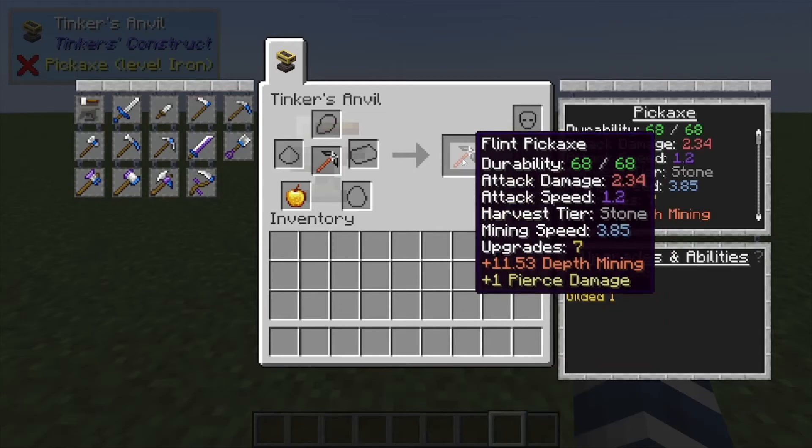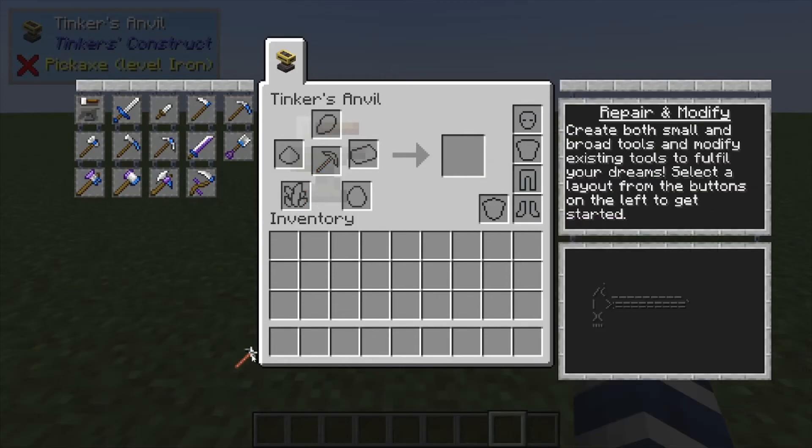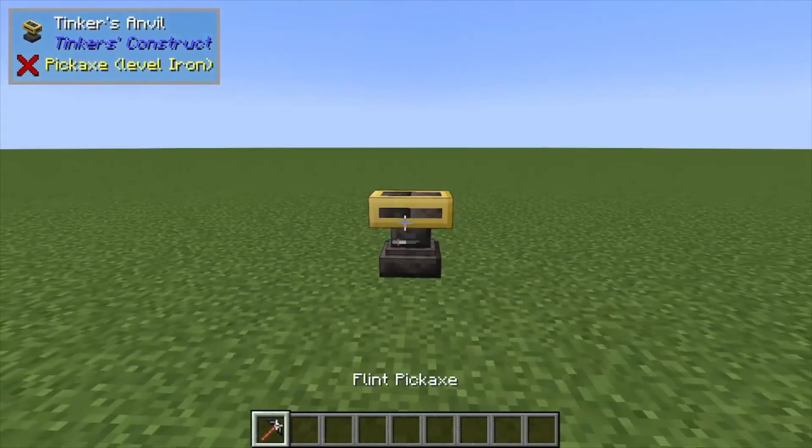Which brings me to the Golden Apple — the Golden Apple actually sacrifices your ability slot, or at least one of them, in order to give you two upgrade slots. So if you need that, you can throw a Golden Apple in there.